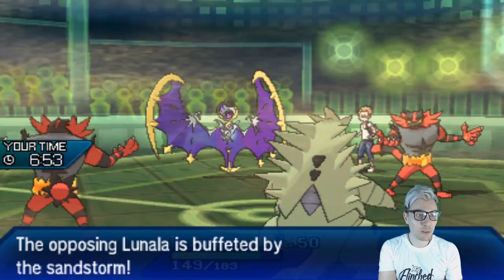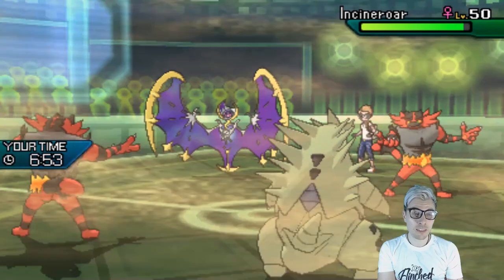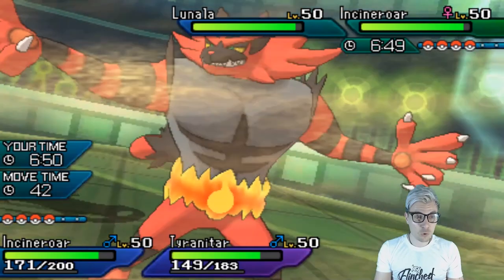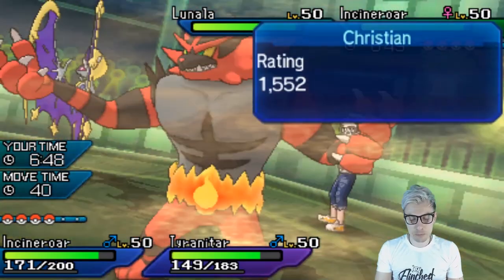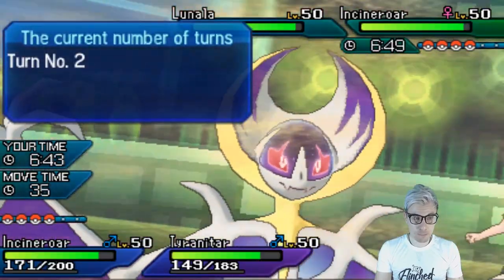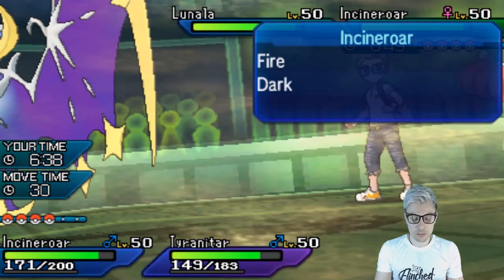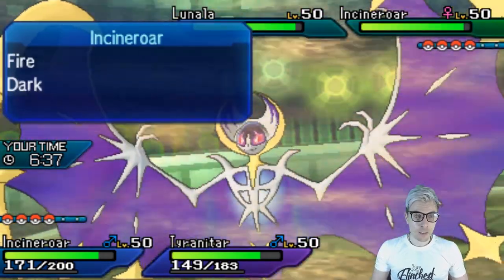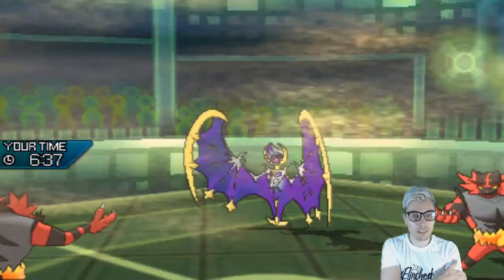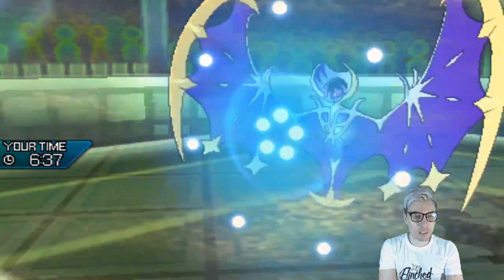We do so much check-mating here because Tyranitar just looks at that Lunala and says 'huh.' The Shadow Shield is broken now — that's really good for us. I feel like Lunala probably switches out, so I'm going to go for a Snarl and keep Tyranitar for later. I suspect we'll see Xerneas come onto the field now, so I'm bringing Solgaleo in. The problem is if Lunala protects here and the Incineroar pivots out into Xerneas.